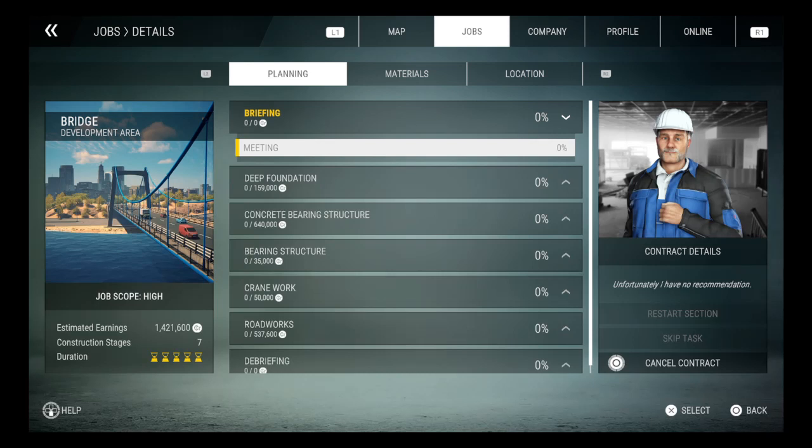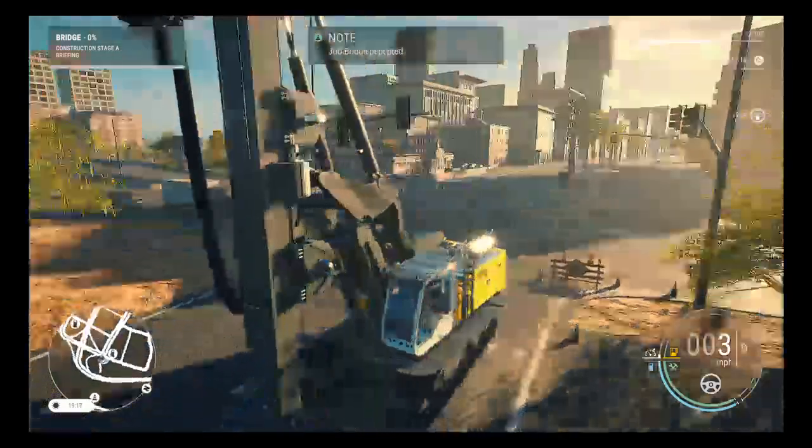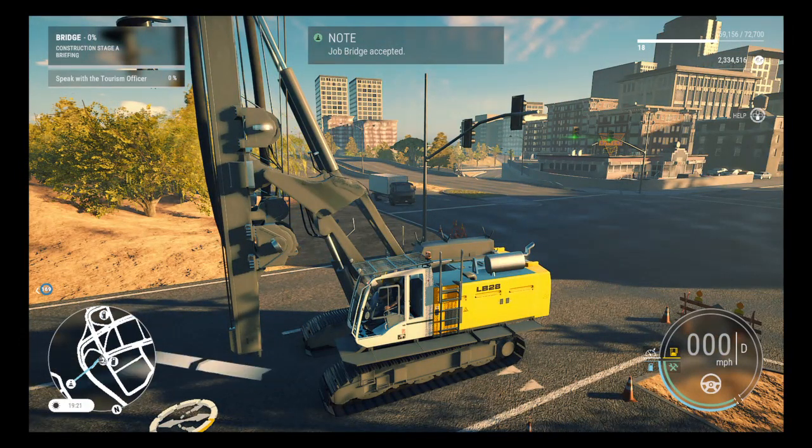Today we are starting the bridge contract in the campaign section. We've just started and we are here. Our first job is to speak to the tourist officer.